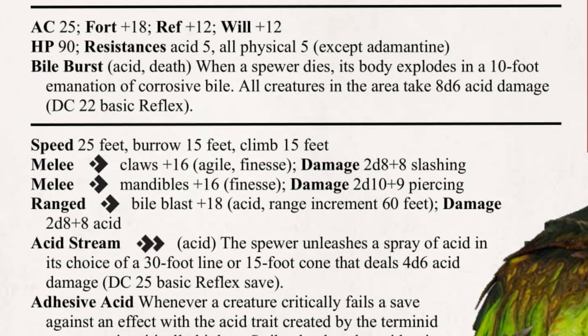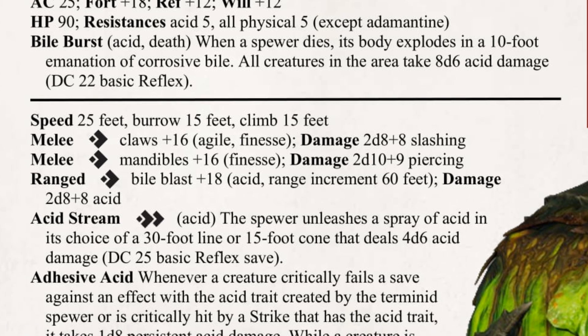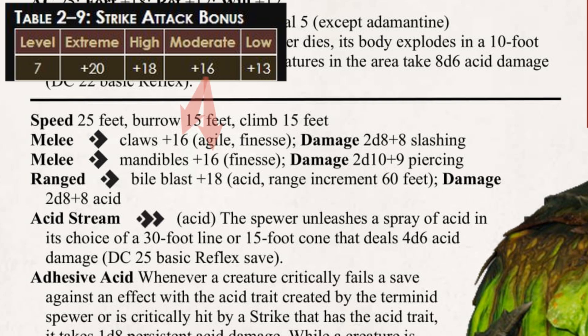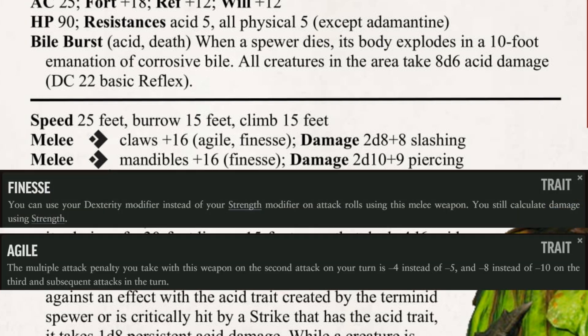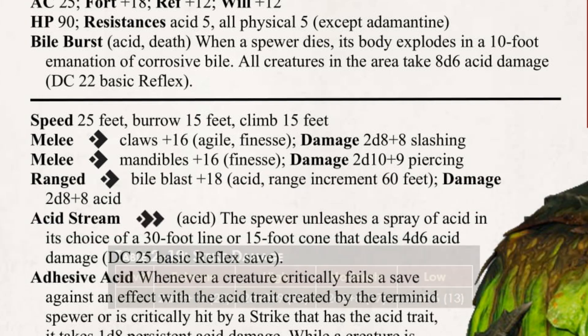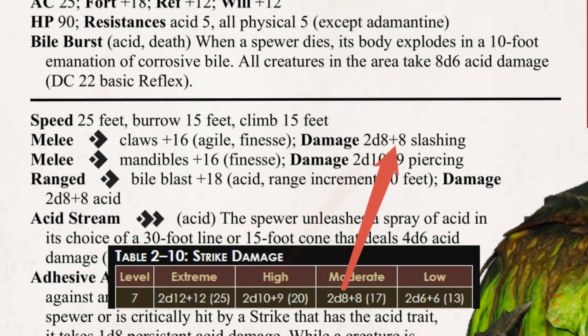Rounding out the numbers are the Spewer's attacks, and there's a bit to dig into here. Starting simple: its claws and mandibles. Both of these melee strikes have a +16 attack bonus, which is moderate for its level, because its focus is on ranged combat. Given its focus on dexterity, these both use the finesse trait, and the claws also have the Agile trait, which leads to them using moderate damage, while its jaws, lacking this trait, have high damage. Honestly, these are both sort of secondary attacks — they're super basic, and in the Monster Mash, which unfortunately I can't post, I don't think I even use them.